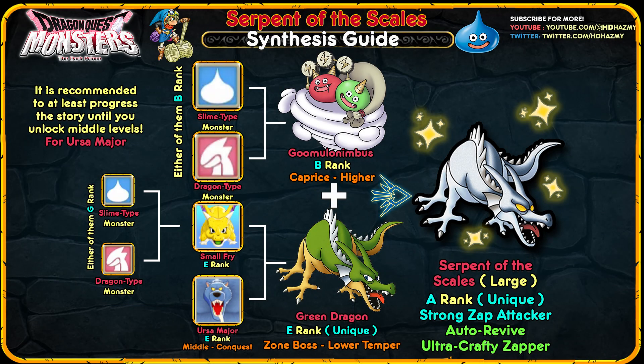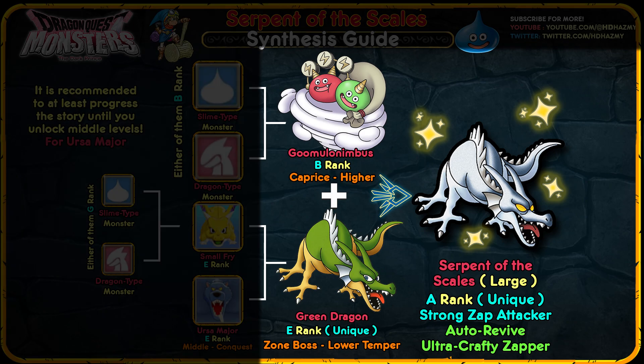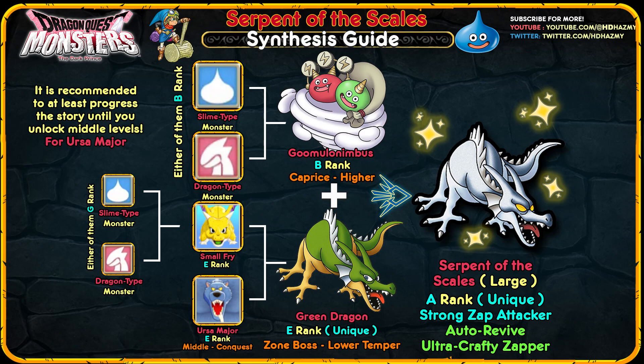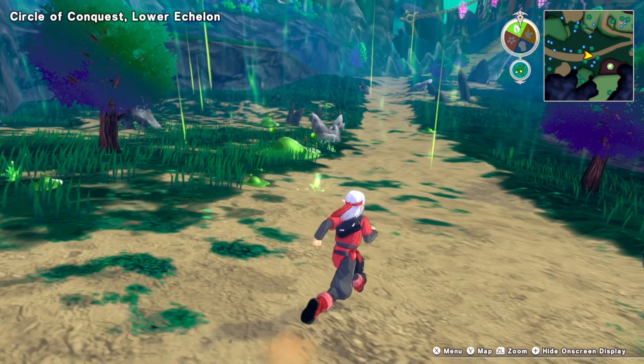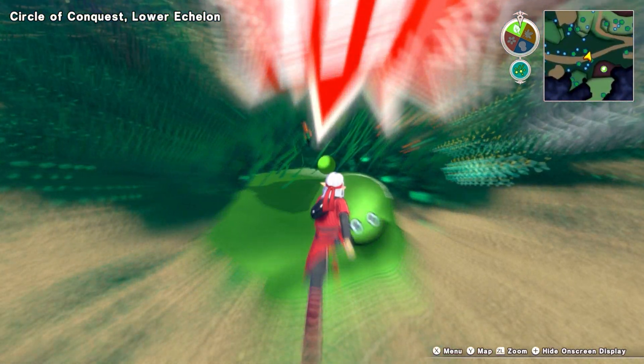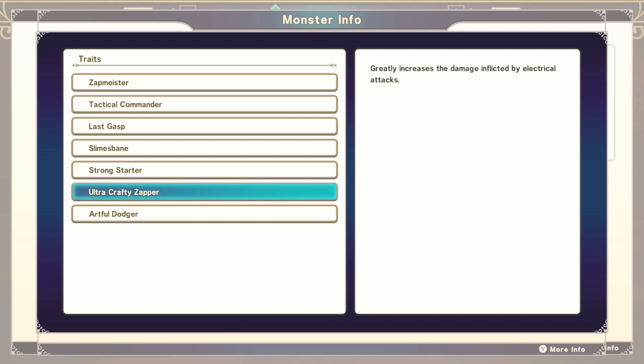Once you have both your Slime Cloud and Green Dragon ready, synthesize them together and you're the owner of a Serpent of the Scales. If you obtained your Green Dragon through combat as a zone boss, you will likely create a large Serpent already, since zone bosses are large monsters. If not, your last task is to grow the size stat using multiple syntheses with bigger monsters and then fuse it with a large monster — the details are in my large monster synthesis guide. Remember, Ultra Crafty Zapper and Last Gasp are only available if your Serpent is large-sized.